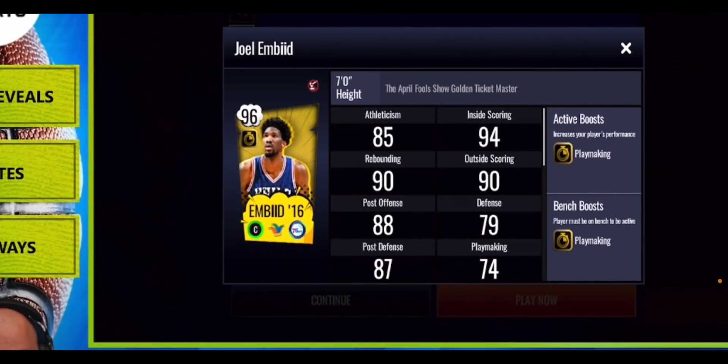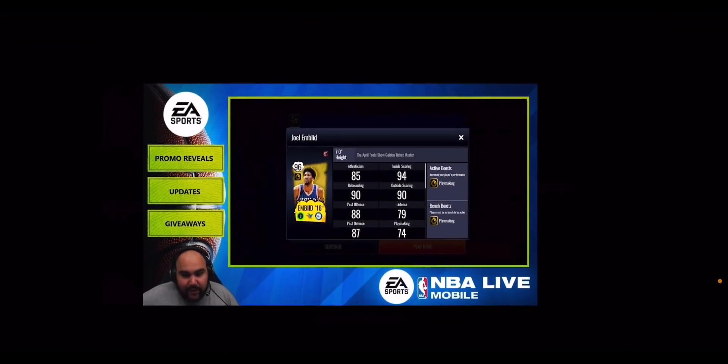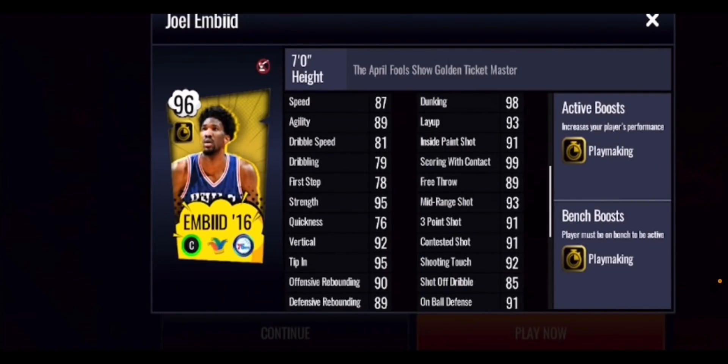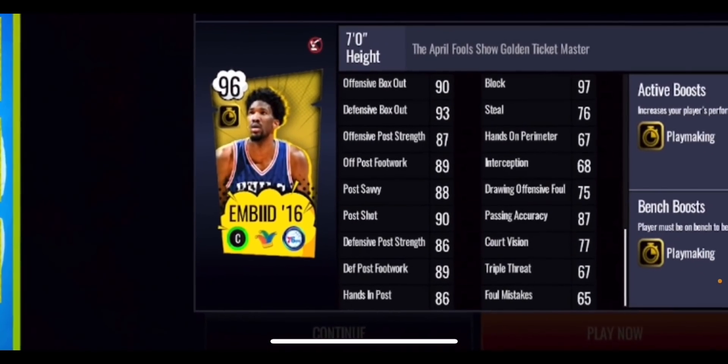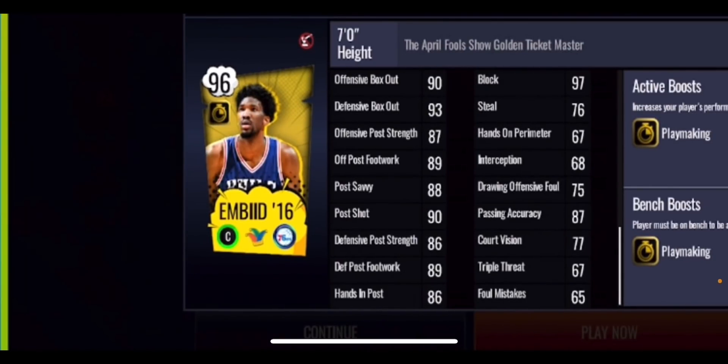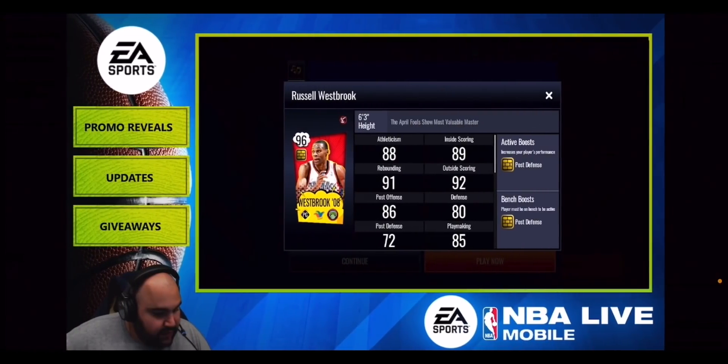Joel Embiid is giving out another gold playmaking boost — he's a finesse center card. He's got some very nice dunking stats with a 98 dunking, 93 layup, 90 offensive rebounding, and 89 defensive rebounding, a little bit low on those. But a 91 three-point shot for a center and a 93 mid-range shot are both looking pretty good. On the defensive end, decent — not the best compared to other center cards. He's been focusing more on shooting stats, though he does have a 97 block.